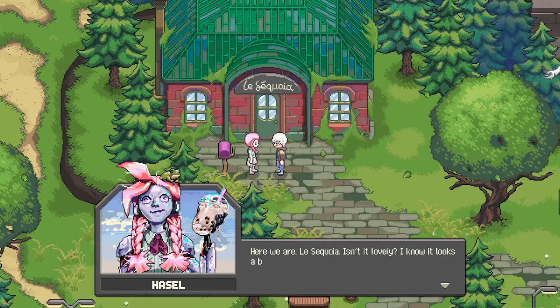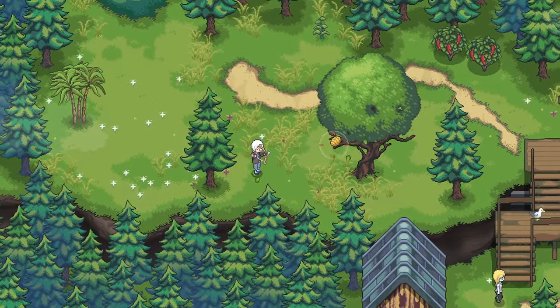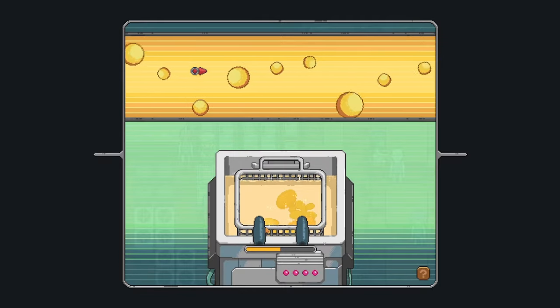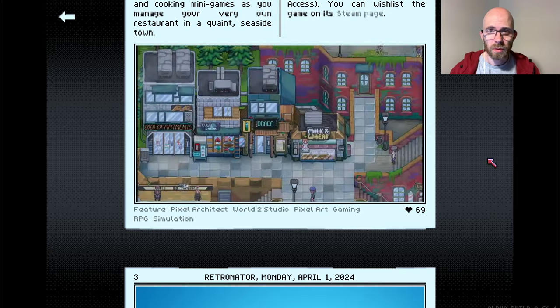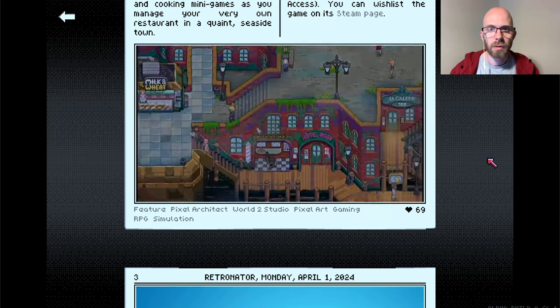It releases into early access and you can expect all the kind of Stardew Valley stuff, but you're also hunting for animals and there are mini-games for cooking, all in a very beautiful seaside town environment. It's definitely one of the most beautiful pixel art games I'm looking forward to this September.